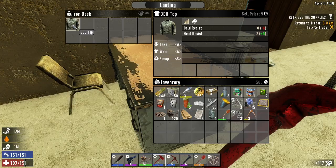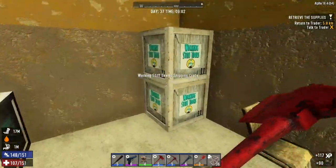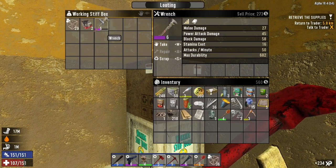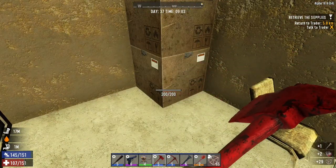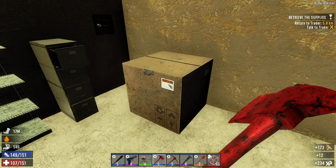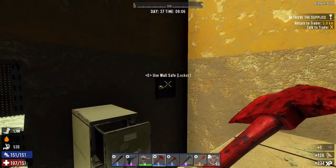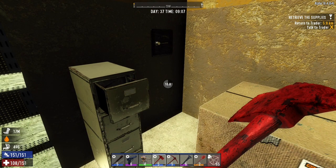That's a BDU top, I don't think I need that. Trash can, nothing there. Opening this up — ooh, level 6. I'm getting quite a number of these, so I can sell them, but I'd rather have some other level 6 tools. Unfortunately a little bit lackluster on that one, but let's go ahead and open up this lock and hopefully get something pretty decent out of it.